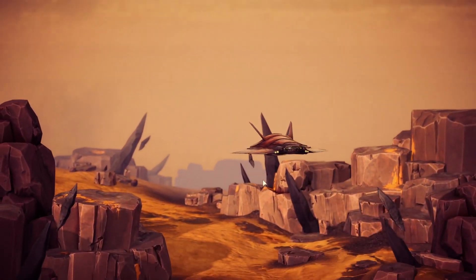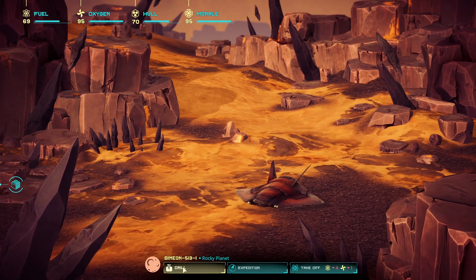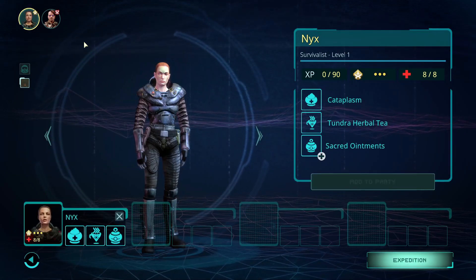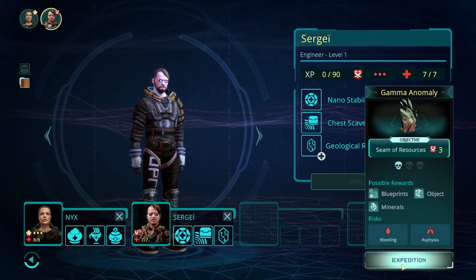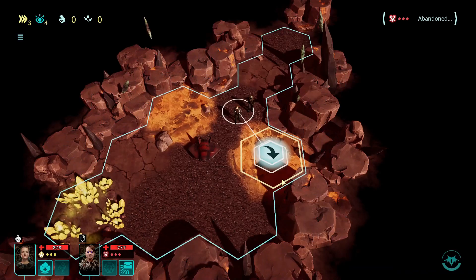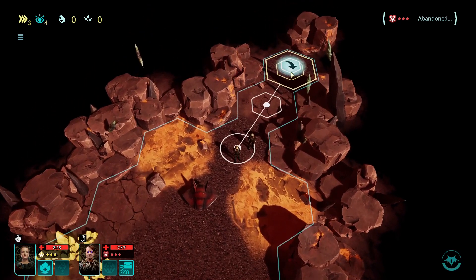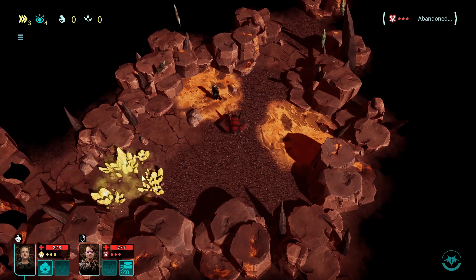Maybe we'll switch these little cutscenes off - we'll see. They're fairly short though, so we could drill the ground or do the expedition. Let's do the expedition. We'll add you to the party and you to the party as well - we've still only got our two people. Let's go for the gamma anomaly and see what we can find. There might be something cool there but that's asphyxiation, and I don't really want to court that. Well, the ship's right there if we get into trouble. Screw it, let's go for it.